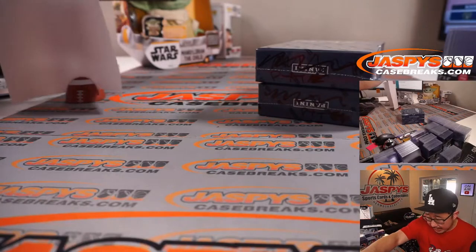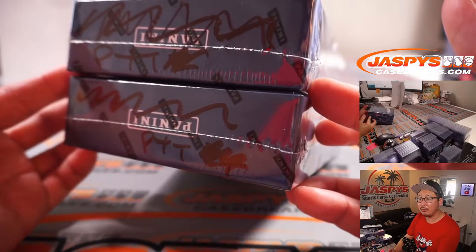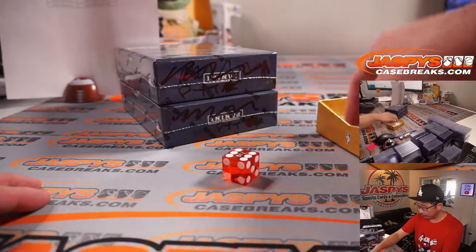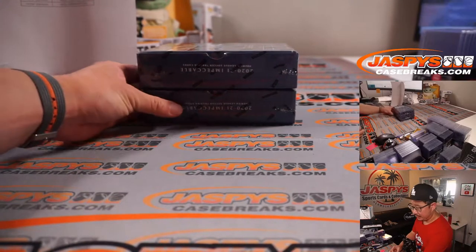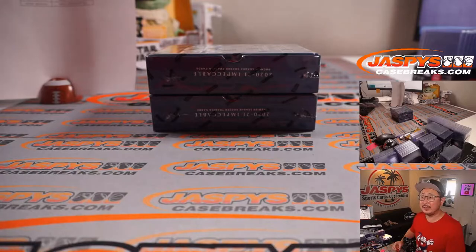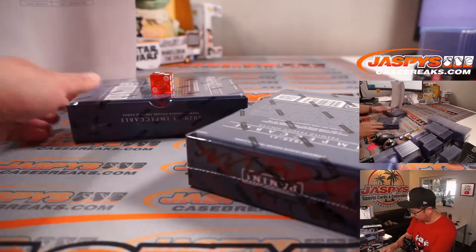Impeccable is only a three-box case, so we pop this open right here. I marked those PYT so we know they're for bigger teams. I'm going to select a Liverpool red die as a fan of Liverpool, Liverpool supporter. One, two, three for the top box; four, five, six for the bottom box. Three — so one, two, three for the top box, and this will save for bigger team three.